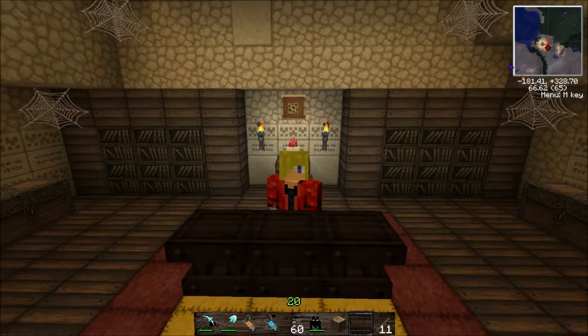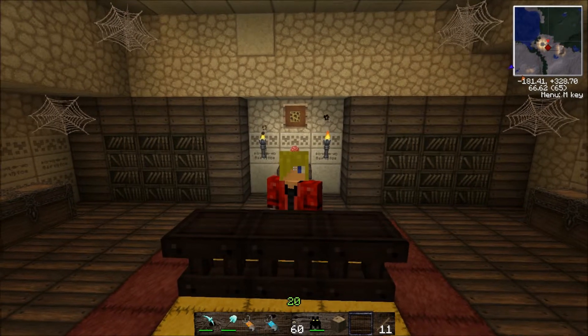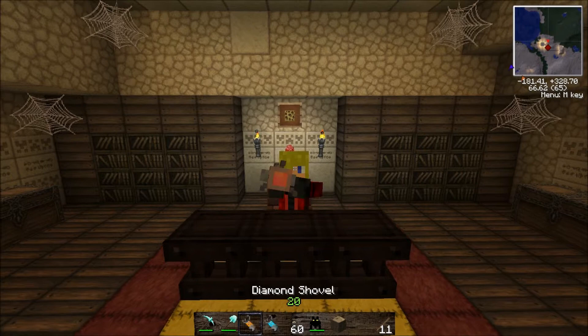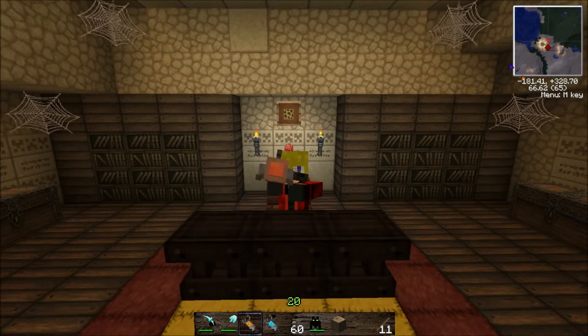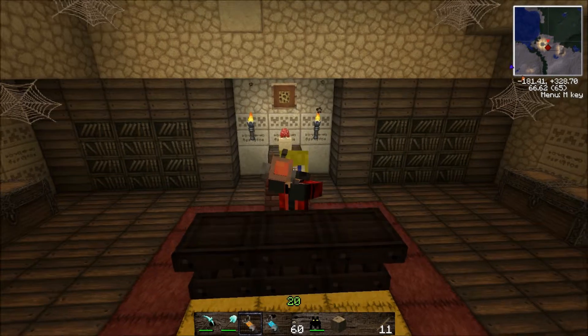Hello everybody and welcome to another Minecraft mod review with Lukos. Today I'm going to be talking to you about the Gravity Gun mod. This mod, as shown here, lets you pick up items and blocks and mobs, and you can either throw them or place them down wherever you want. I think it's a really cool mod.